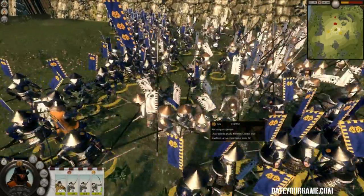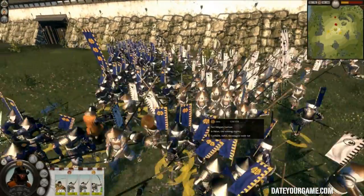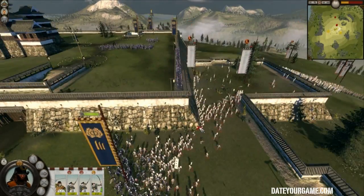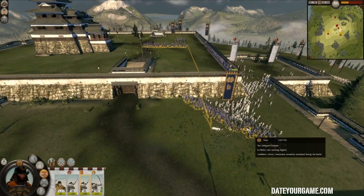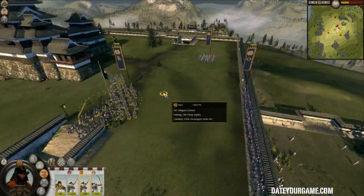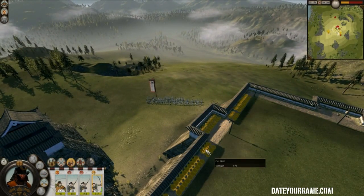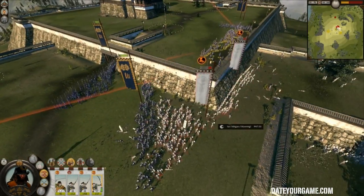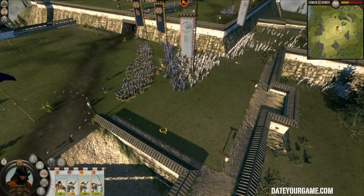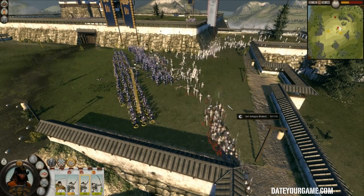My spear wall formation wasn't perfectly formed, which could be an issue, but they seem to be able to reform it. The enemy are panicking. I can probably bring another unit of ashigaru to make sure that if they panic I can kill them and they won't come back. I'm keeping my cavalry as a kind of reserve. I'll move my bowmen to that side and they will hopefully kill the enemy bowmen.